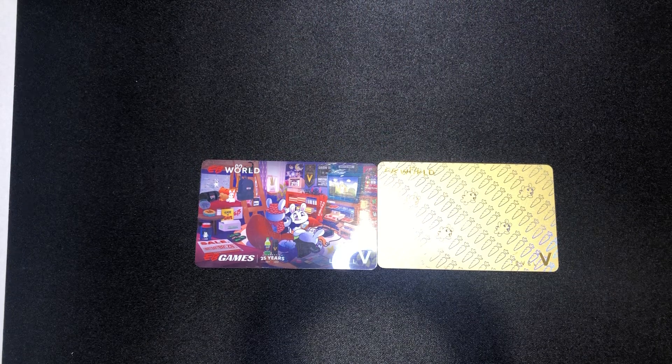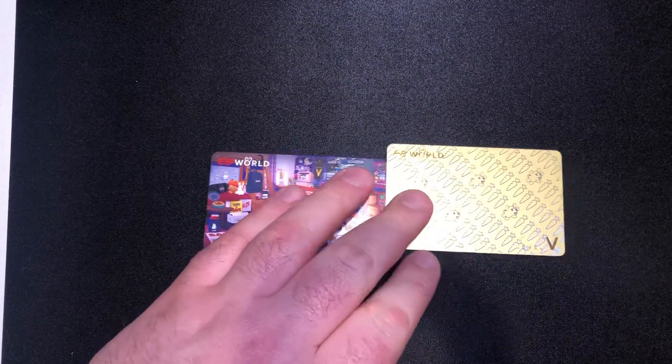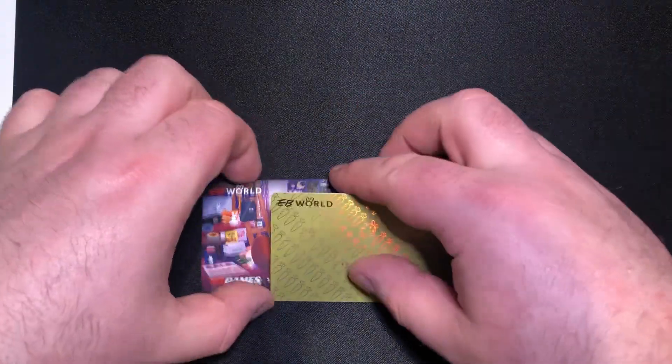You get a $20 birthday voucher. You get a level up bonus — it's just some carrots added to your account. There's an anniversary reward — I'm not 100% sure what that is, but I'm sure I'll find out. You get the welcome to level 5 reward, which is obviously the heat change mug I'm looking at now — looks like it's changing, very nice. You get a personalized EB World card, which is this one here, the gold EB World card. You also get invited to an exclusive Facebook group that only level 5s can go in — we can chat, talk, and show off our collections and such.